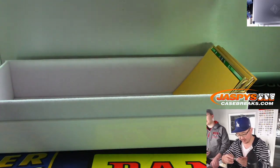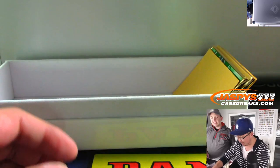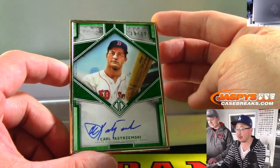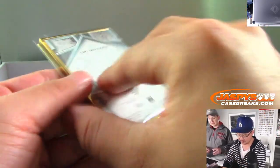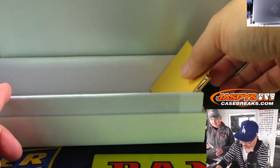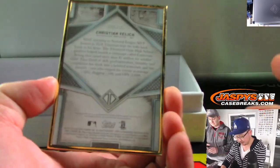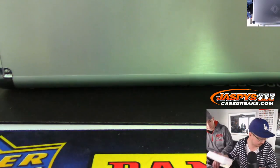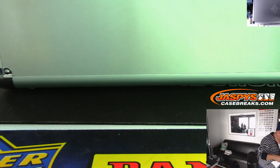Joey Votto — I like the red, I like it when it matches the team color. Yaz next — nine out of fifteen, another low number. Then Christian Yelich, three out of ten. No redemptions in here — nice Christian Yelich. For somebody.